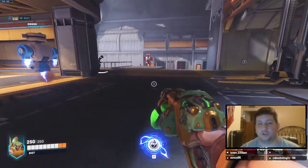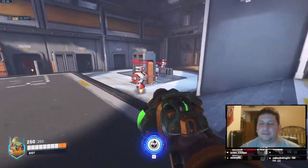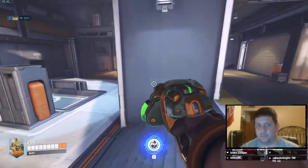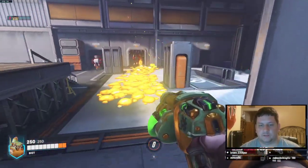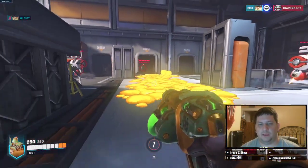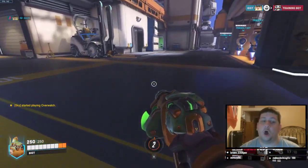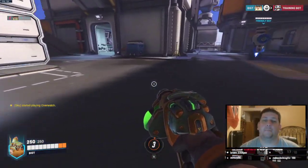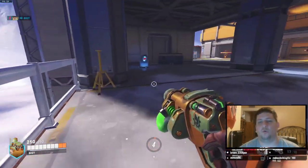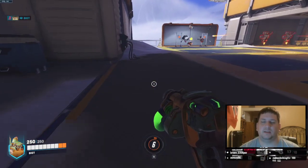And then, of course, his ultimate — which is Molten Core. This allows him to shoot liquid hot magma from the gun, and basically anybody caught in this magma will take increasing ticking damage that will just destroy them. This stays on the ground for a good hot minute. Anything caught in the Molten Core will be just destroyed, as you can see — it doesn't take much to kill the target. This is a great offensive and defensive ability.